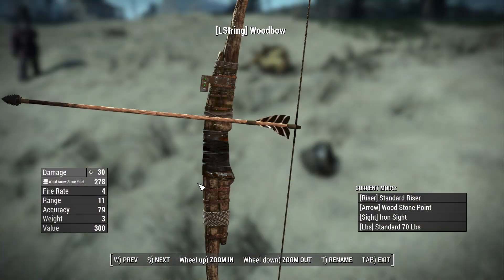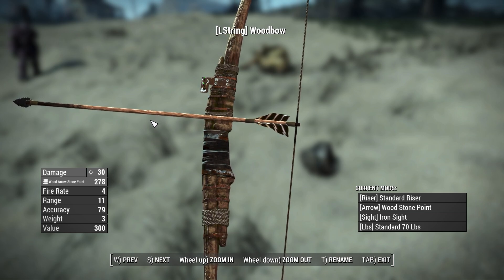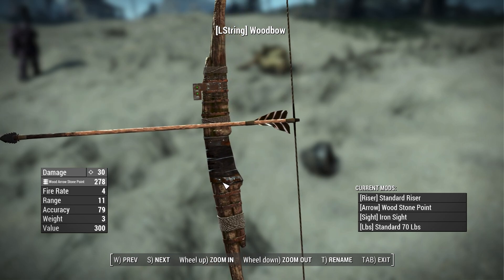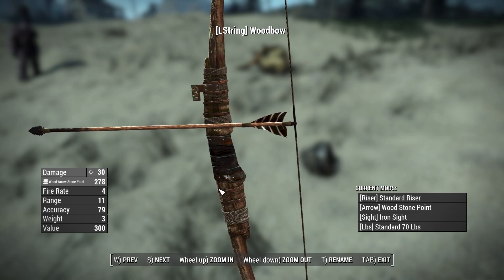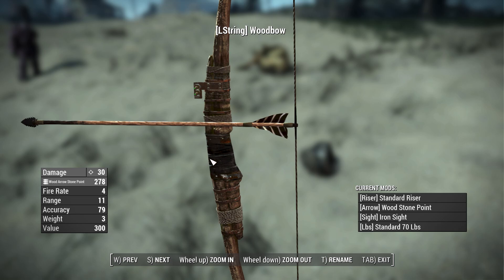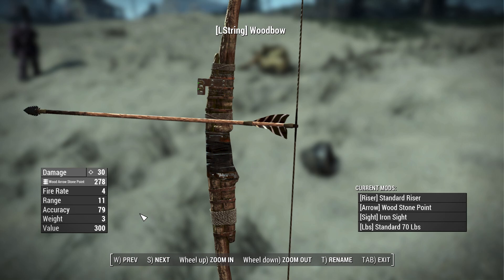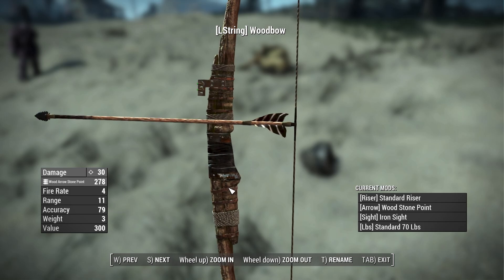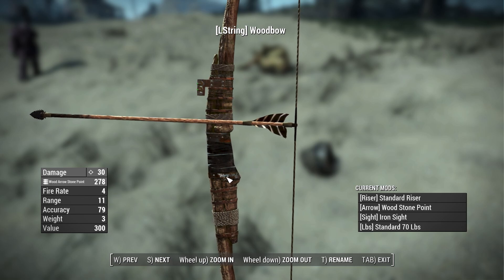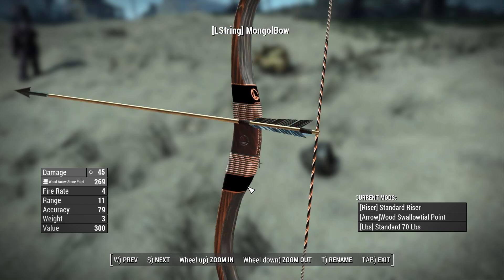Let's take a look at these bows in game. Starting with the L-String wood bow - a makeshift handmade bow and arrow something the sole survivor might craft early in the game, complete with janky wooden arrows. It has a base damage of 30, a fire rate of 4, a range of 11, an accuracy of 79, a weight of 3, and a value of 300. The range stat isn't entirely accurate though - you have to charge your shot, and the longer you pull back the bowstring, the stronger and further it shoots.